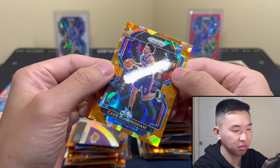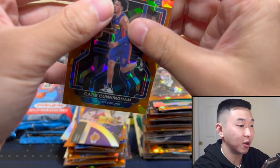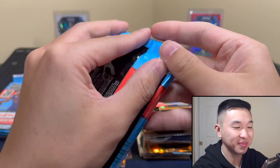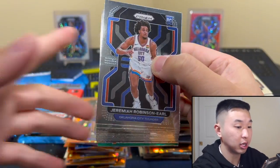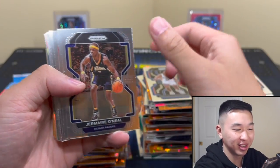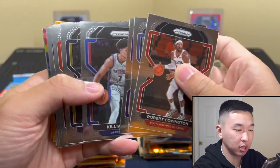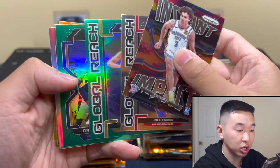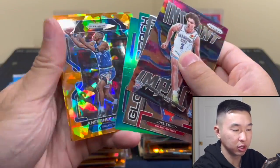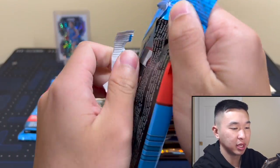Pretty crisp corners. I don't know why I said the centering was crisp — the corners is what would be crisp. Not seeing any damage on this one — love to see that. Very careful with Kade. Three left — still looking for that silver variation. I'll take more autos though, don't get me wrong. Jalen Green — the rooks are coming out. LeBron, Green, Giddy, Embiid — rookie maybe? No. Oranges — no no no no no. Last one was Kade — can't complain.